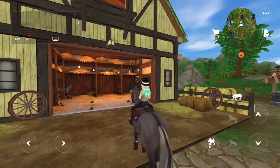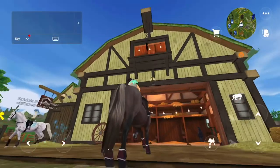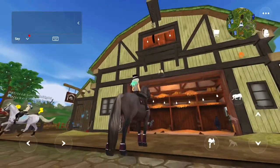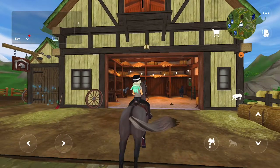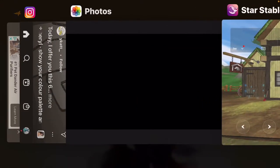So the first stop is the stable. This is gonna be red and looks like a real barn. And I can actually get the reference video — give me a minute.